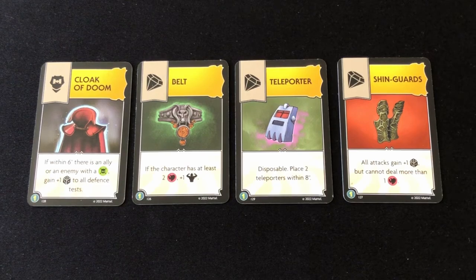We also have four new items. The Armor Cloak of Doom boosts your defense test by one dice if an ally within six inches has a debuff — another great option for Scareglow. There's a belt that's ideal for Beastman, as it boosts strength by one if you have at least two wounds. There's a teleporter item, which you discard to place two teleporters on the battlefield. Finally, there are Shinguards, which say attacks gain plus one dice but cannot deal more than one wound. This highlights one of my biggest issues with this game — some cards just aren't clear enough. I assumed this meant attacks against the wearer, but a confirmation from the game's designer clarified it's actually the wearer's attacks that gain an extra dice but inflict less damage, which doesn't really make any sense to me. Crystal clear wording on every rule is essential if they want this game to succeed on the tournament scene.